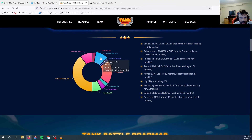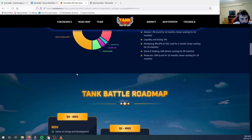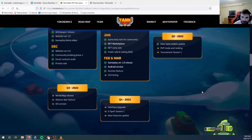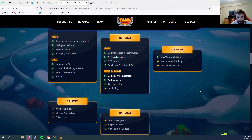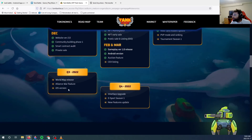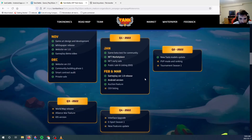10% goes to reserve seed sales, 10% to private sales, 2% to public, and 20% to team and advisors. Most of the currency is going into game and staking. Here's a timeline: the Android version was released in Q1 2022. In Q2, new tank models and PvP mode are coming, plus Ranking Tournament Season 1. In Q3 — so July, August, September — expect the iOS release for iPhones.